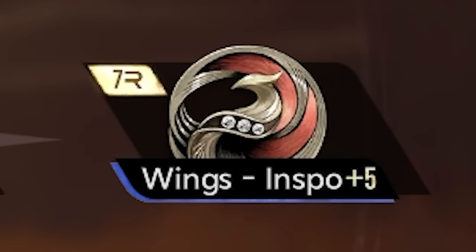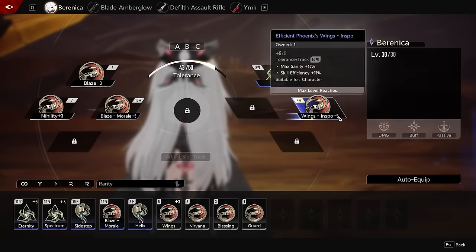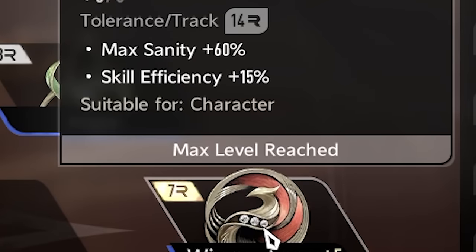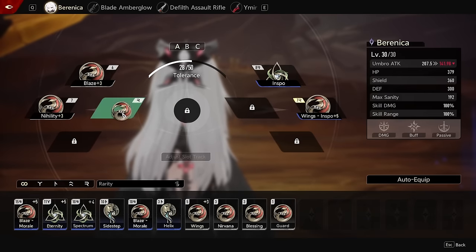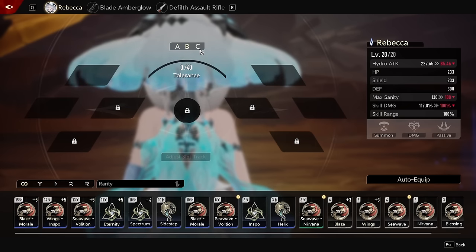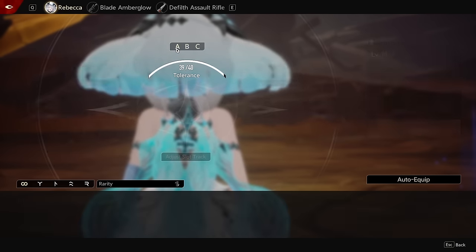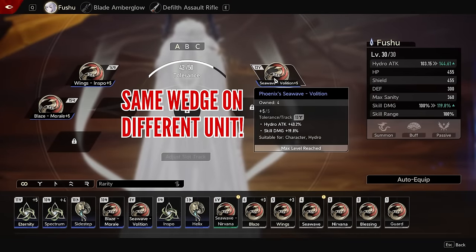There is a way to reduce costs by putting wedges into their appropriate tracks. If the slot has a matching symbol to the demon wedge, the cost will be reduced — you can see this one going from 14 to 7. You can use an item to change the slots into different tracks, which is pretty convenient. One thing I really love about this system is that you can have up to 3 loadouts, and even better, characters and weapons can share the same demon wedge — update it once and equip it on anyone or any weapon you want.